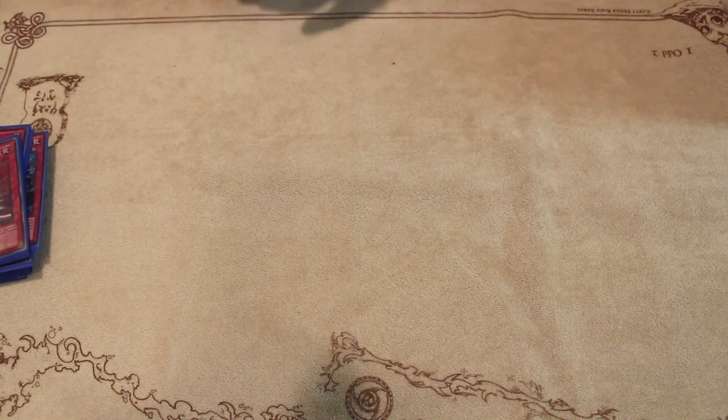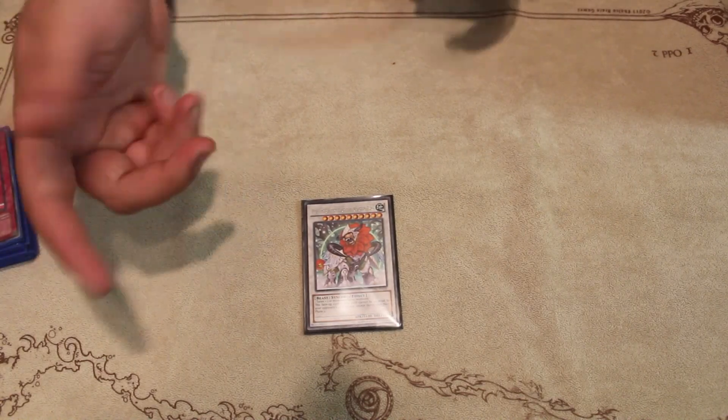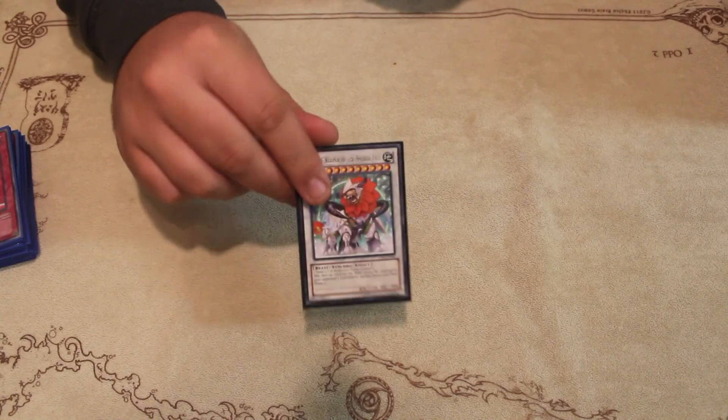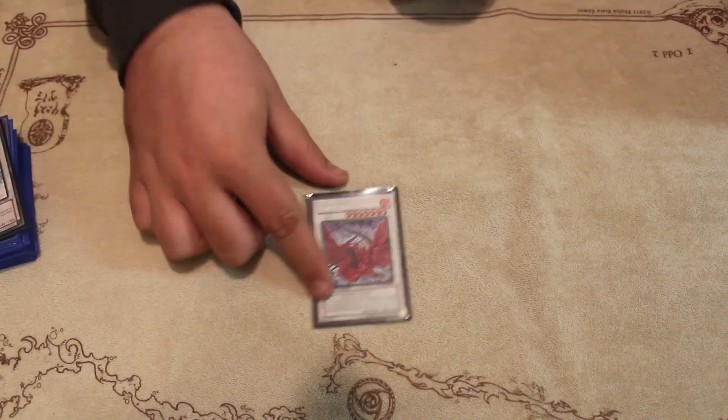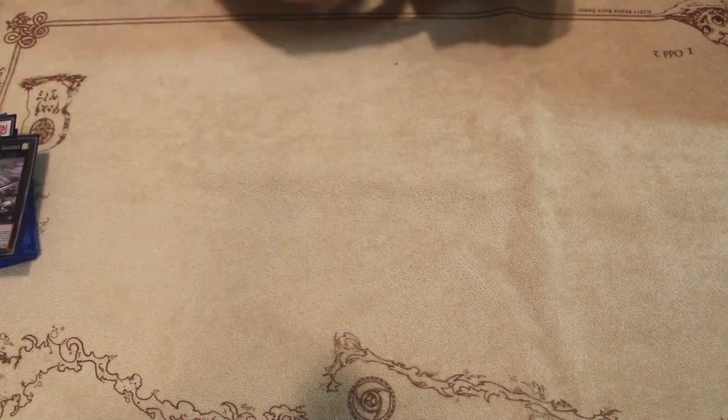Moving on now to the extra deck. One Leo: if I open Controller with Abysseus or even Megalo, I just drop a 3100 body on the board that's really hard to deal with. The one Black Rose Dragon — just blow the board for no reason. A Mecha Phantom Beast Dracossack: this deck makes rank sevens. Plus Mermail Abyssgaios — its effect to negate on legs is really good.